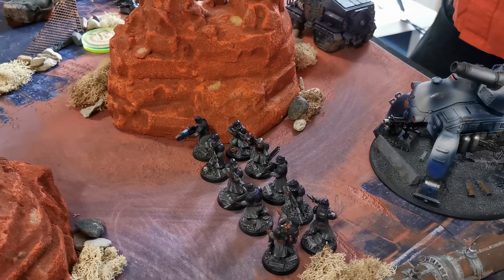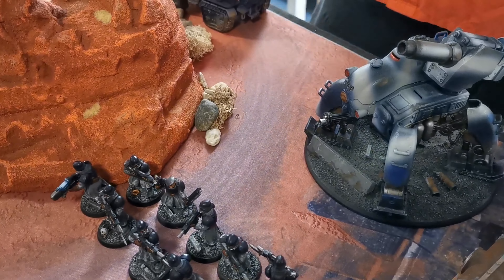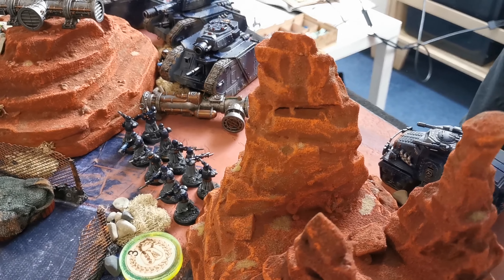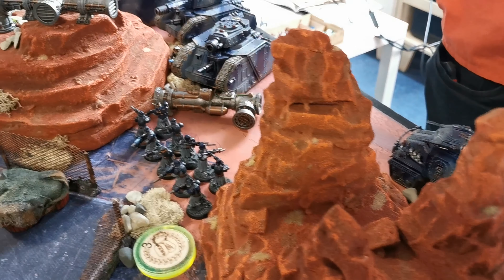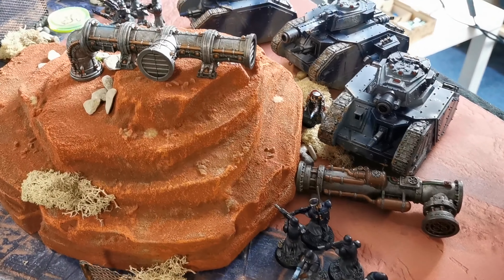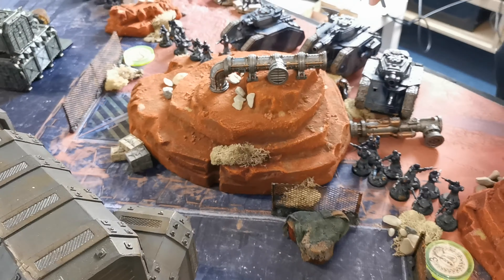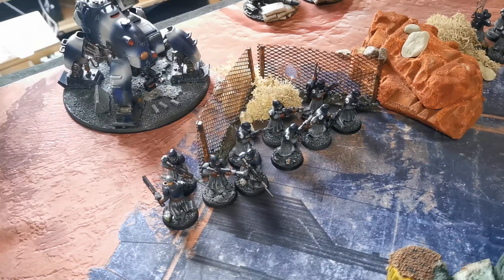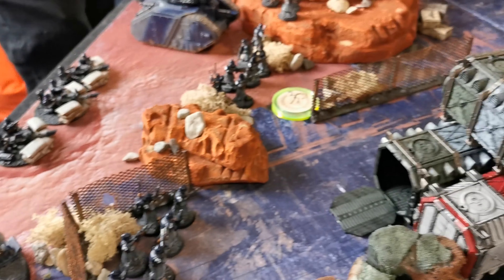On the left flank from my side we have a squad of infantry and a Basilisk. Next, the Taurox is filled with the Special Weapon Team with demolition packs and one of the Astropaths with the Gaze of the Emperor. Another squad of infantry, a Demolisher, Pask and another Demolisher — hidden between them are Creed and the other Astropath with Night Shroud. Then a squad of infantry, the Heavy Weapon Team with Lascannons, the last squad of infantry, and the Basilisk on the right.